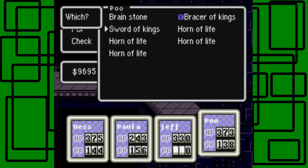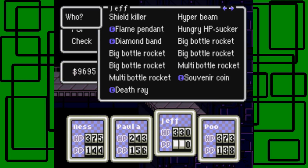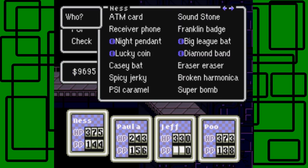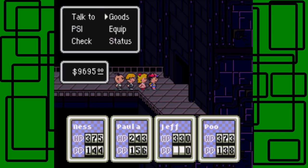Here's the Sword of Kings in his inventory so he can equip it. I also got 4 Horns of Life from Saturn Village, and a PSI Teleport Beta — I used Poo to go to Saturn Village and get four of those. I think they were $1,780 each. I also got a PSI Caramel, a Super Bomb drop, and a Brain Fruit Lunch.